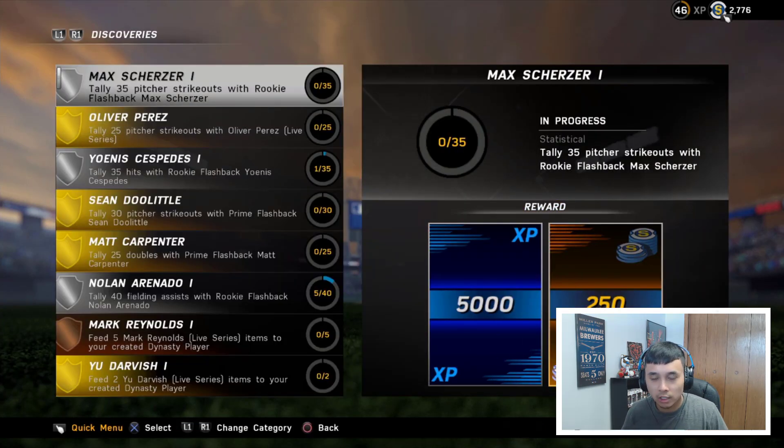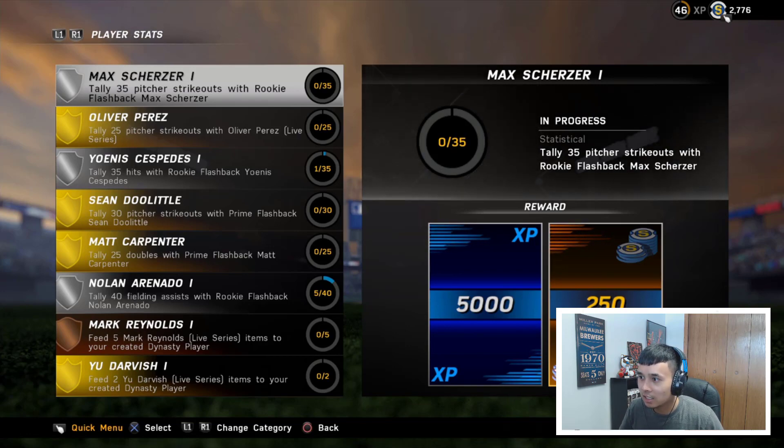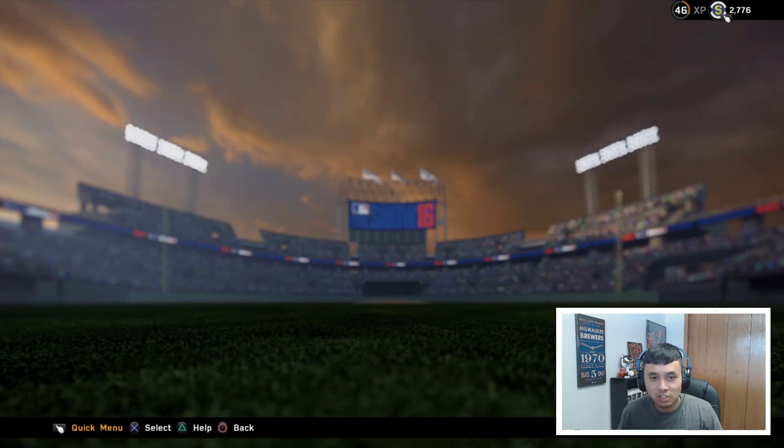To get the Max Scherzer live card, we need 35 pitcher strikeouts with rookie flashback Max Scherzer. You can also get this Max Scherzer through the player stat missions by getting 10 hits with Wilson Ramos live series, which is actually pretty easy to do to get the 84 overall Max Scherzer.